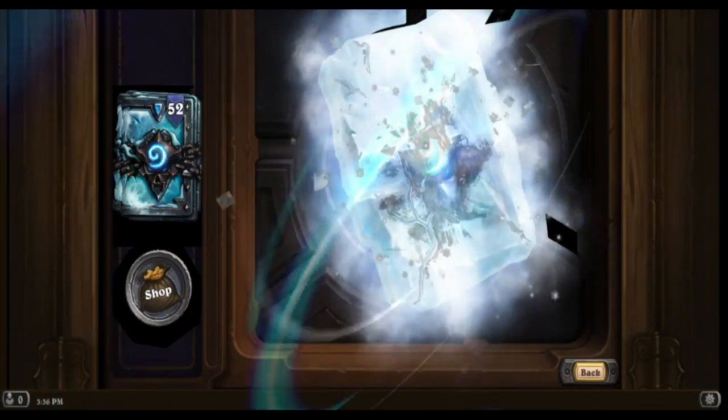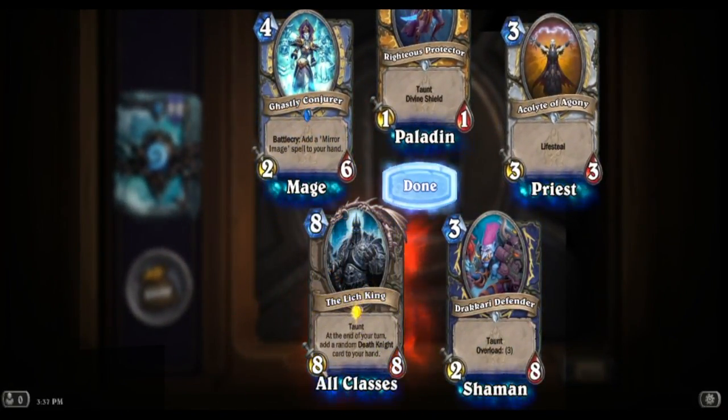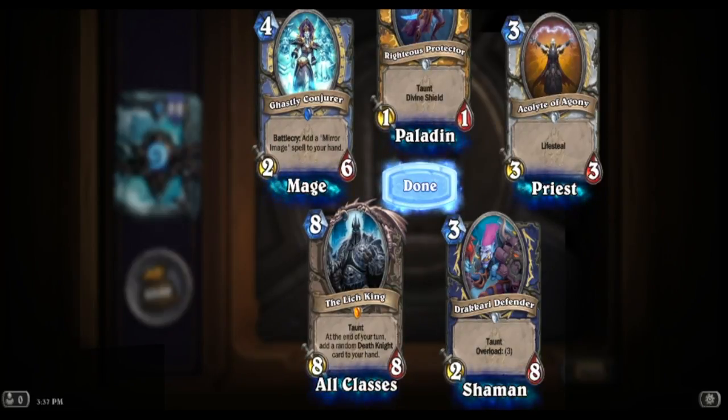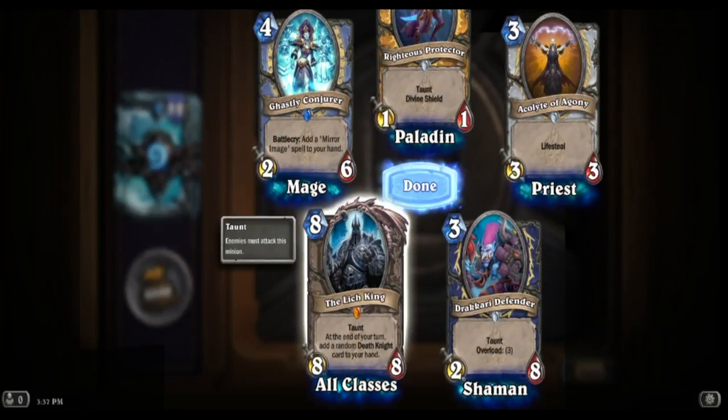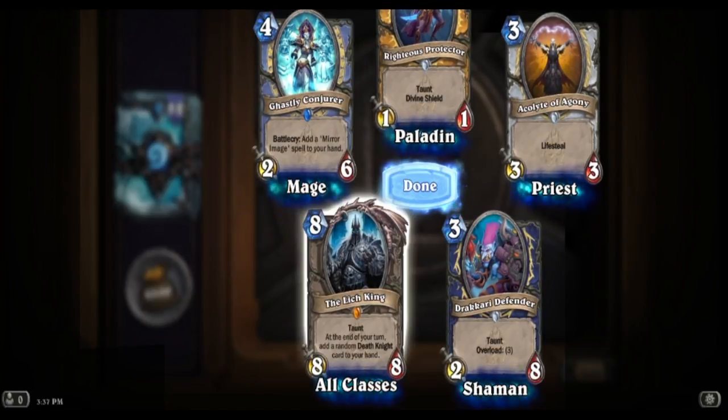The Valkyrie. There it is - the Lich King guys, we got him! Taunt. At the end of your turn, add a random Death Knight card to your hand. That's what's up guys - the Lich King!